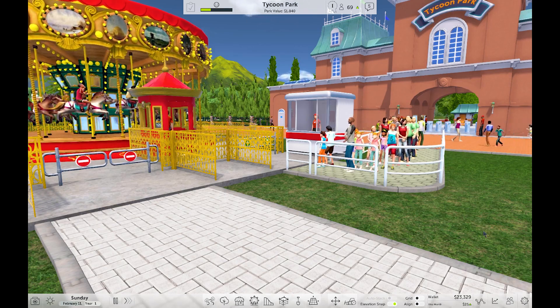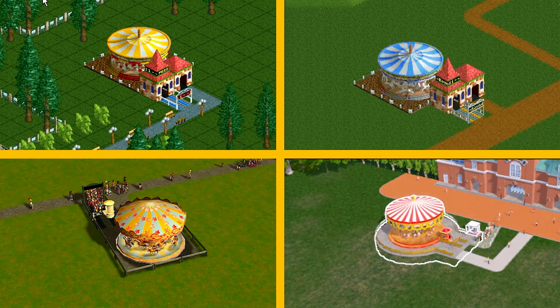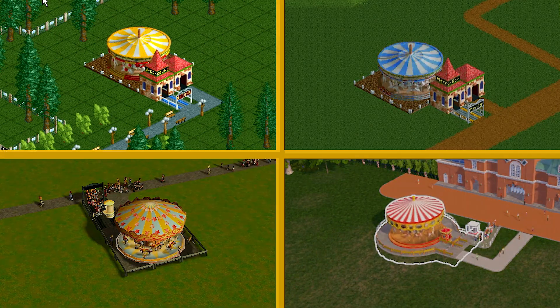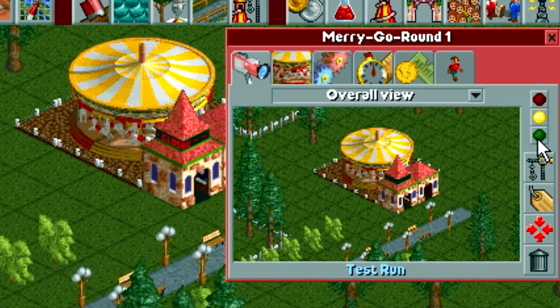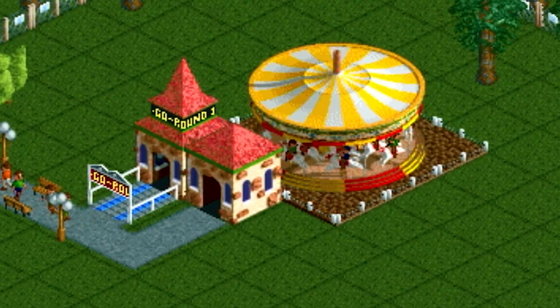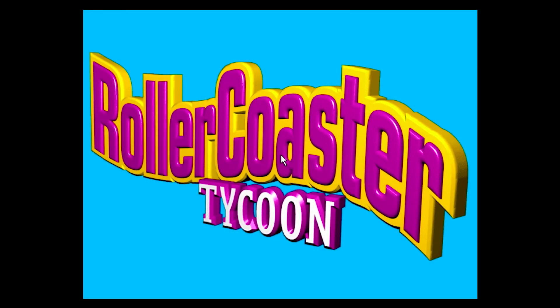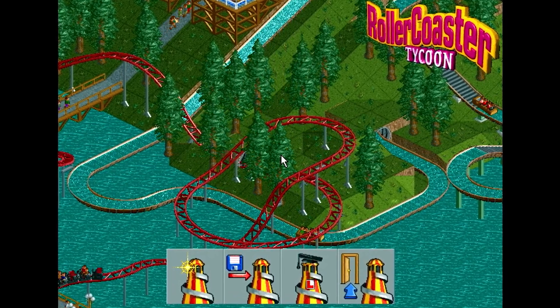Here's the moment we've all been waiting for — which is the best and which one is the worst? For the best, I'm going to go with the original merry-go-round from Rollercoaster Tycoon 1. You just can't beat the OG. The colors, the music, just the whole aesthetic and vibe of Forest Frontiers and placing your first merry-go-round — it just takes you back to simpler times, and it easily takes the cake. Number one, for sure.